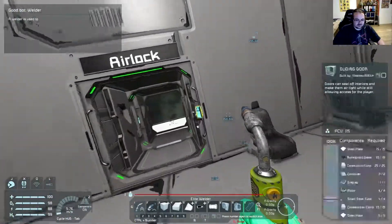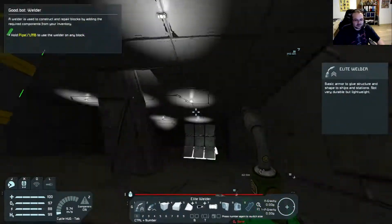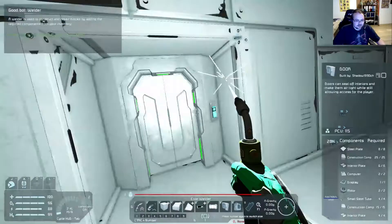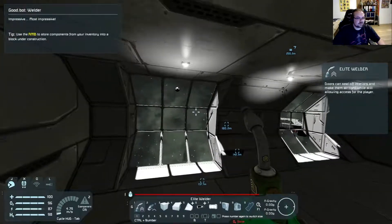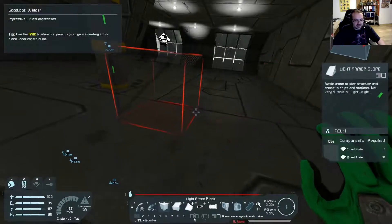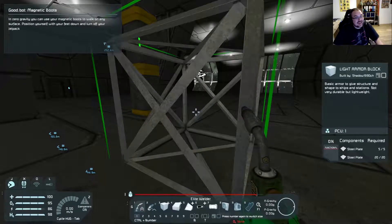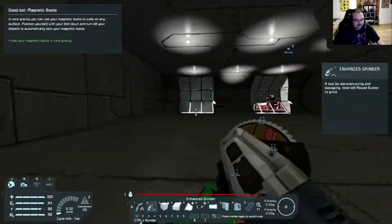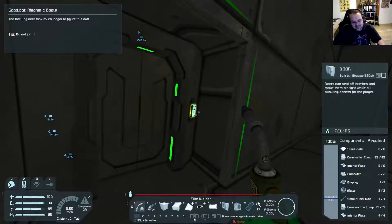We need components — there we go. 'Walking consumes less oxygen than running and sprinting.' How about flying — does flying consume a lot of oxygen? Oh, I just emptied out all of the — whoopsie. Use the welder on any block — I'm about to calm down. And boom — there we go, impressive, most impressive. 'Use the right mouse button to store components from your inventory into a block under construction.' Oh, is that without welding it? Let's see — I didn't even know that. I'm even learning new stuff now. This is amazing. Now I feel kind of stupid actually.